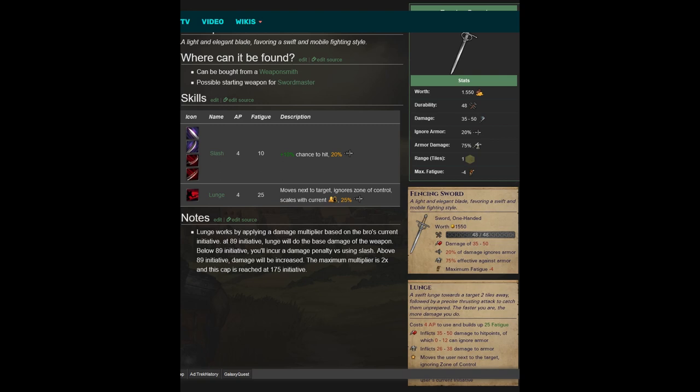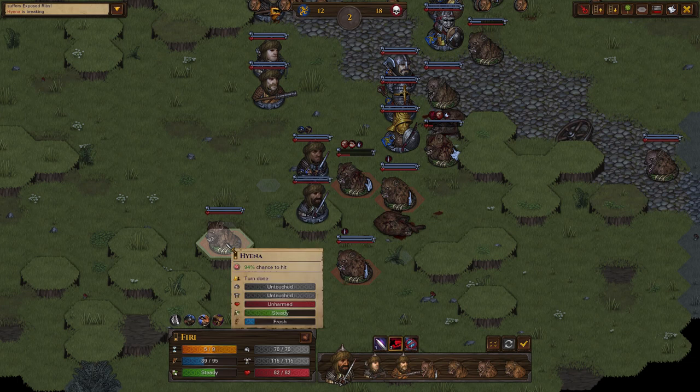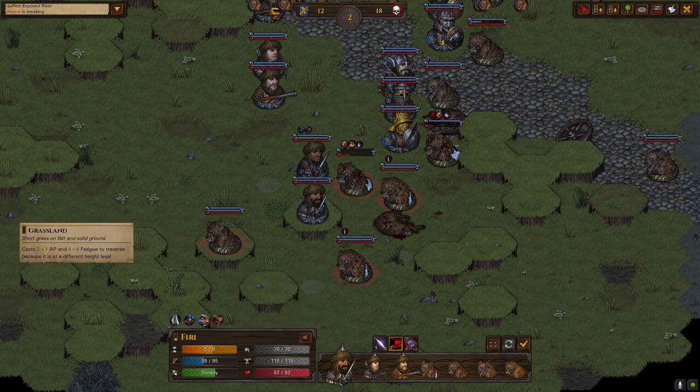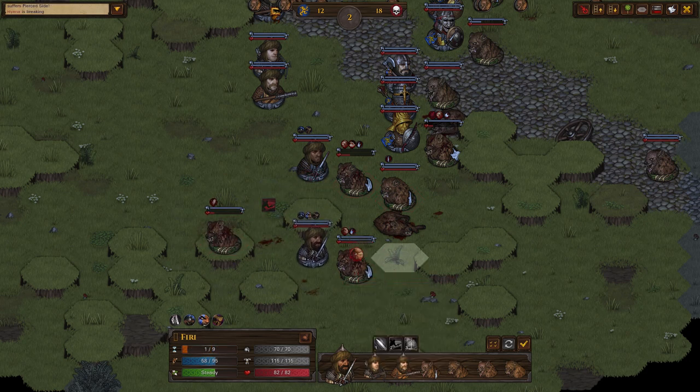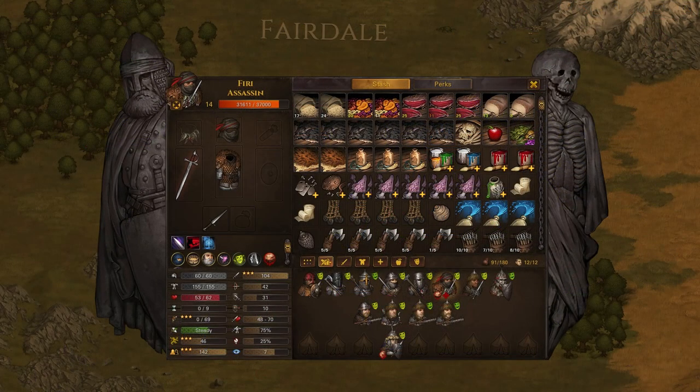Another important thing is mobility. As you can see I'm fighting a bunch of hyenas on high ground — I can attack hyenas on the same high ground or on lower ground, but I wouldn't be able to attack anything two tiles above in height. Last thing to watch out for: don't get surrounded, because fencers aren't that tanky and they won't last long if they get surrounded after performing one lunge. Try to plan your way out before you actually lunge into an enemy.